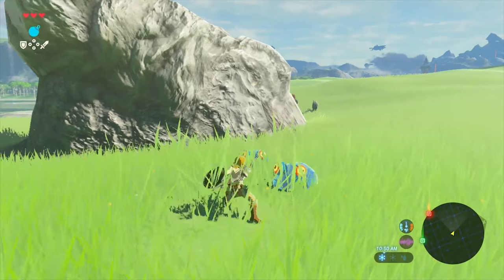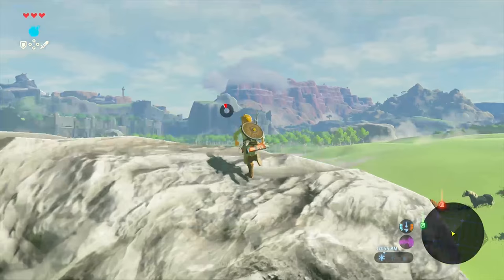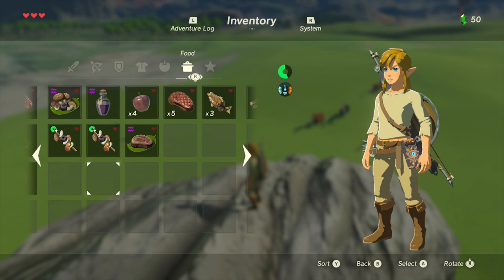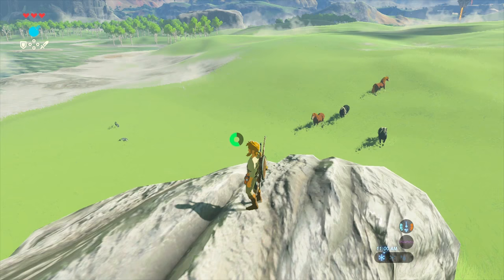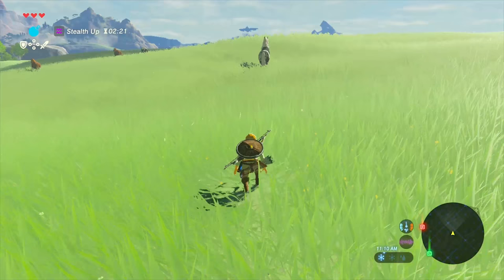I can't stress enough how gorgeous this game is in person. I don't know if videos do it justice, but this game is just beautiful looking. Here are the wild horses. To make sure she's able to sneak up, she's going to eat her sneaky meat. As you can see, she's got the stealth boost active for a while. She asked me which horse she should get — I said the one with the spotted butt, so we're going for that one.